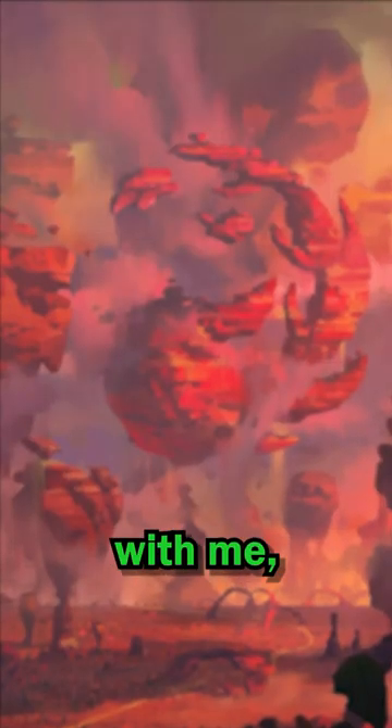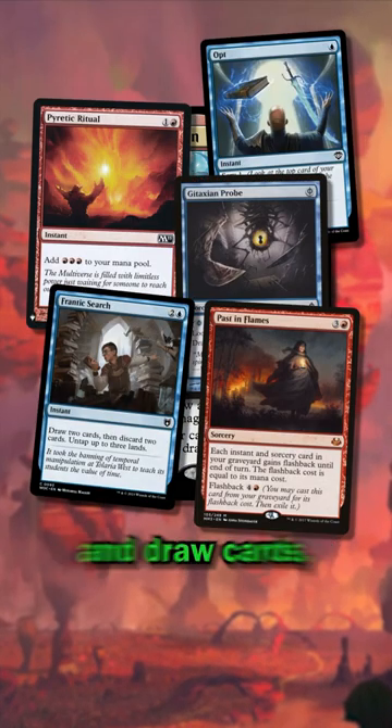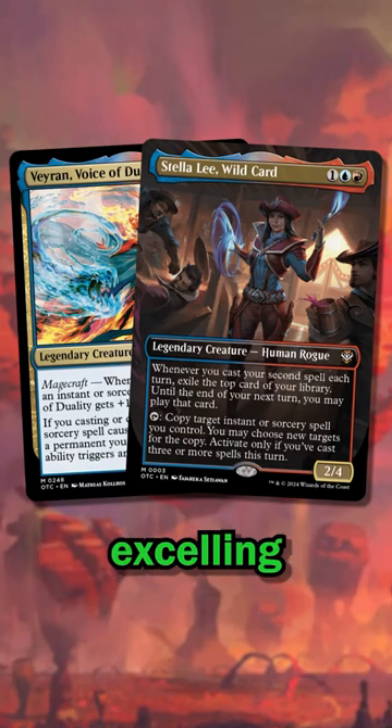Next is Storm. You'll want to cast a critical mass of spells that add mana and draw cards, then finish the game with a ton of Storm spells. Izzet has prime real estate here, with commanders like Vayran, Voice of Duality, and the new Stella Lee Wildcard excelling in this role.